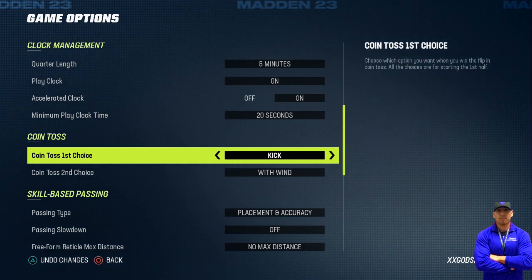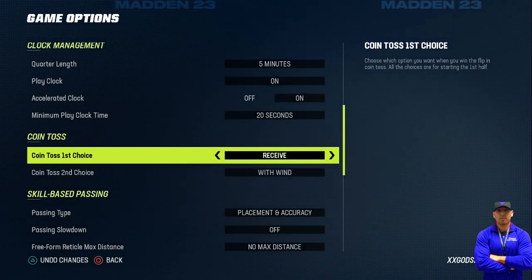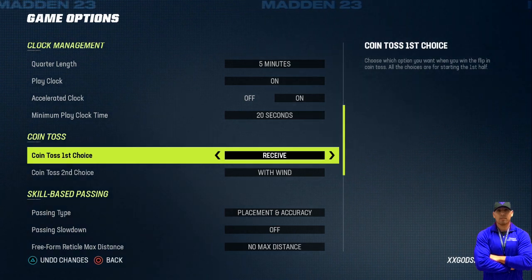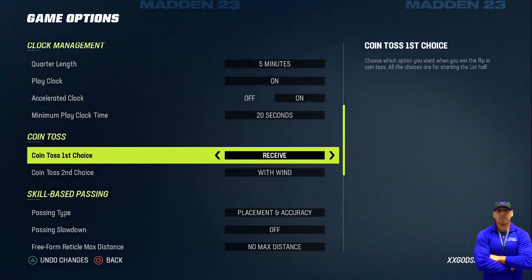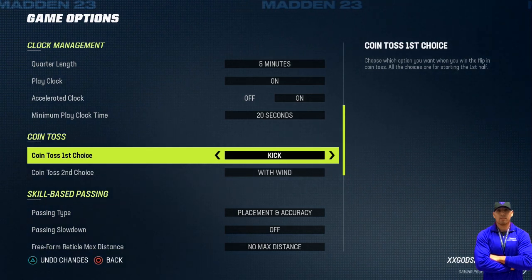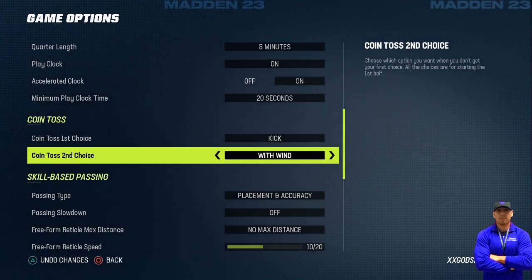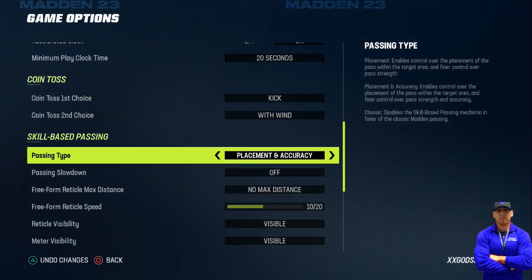This is really important — a lot of you don't set this up and always wonder why you receive the ball the first half. It's because the default setting is 'receive with win' every single time. Go into your settings, go to coin toss, and you'll see it's set to receive with win. Change it to 'kick with win.' That means if you kick and play defense first and get a stop, you'll get the ball back in the second half, giving you an opportunity to win the game. Always think strategy.